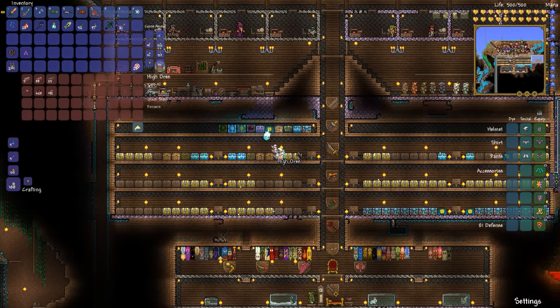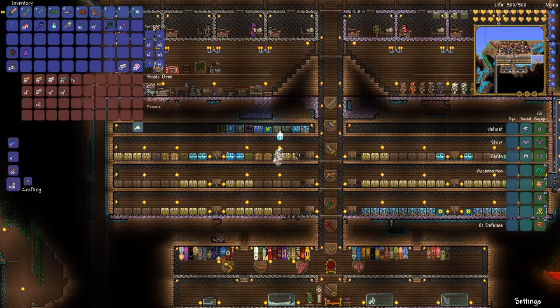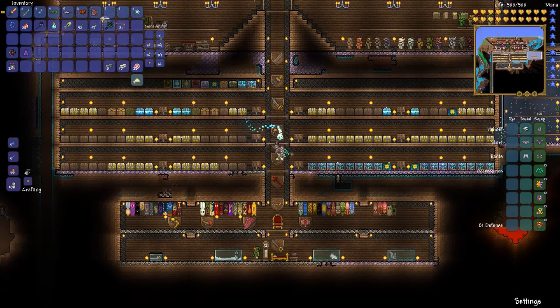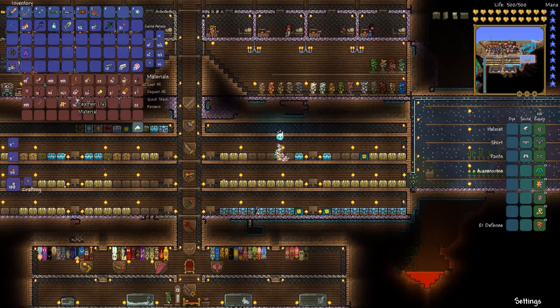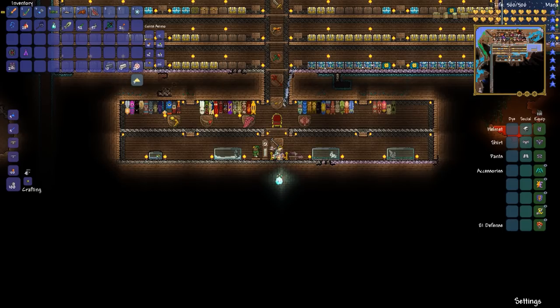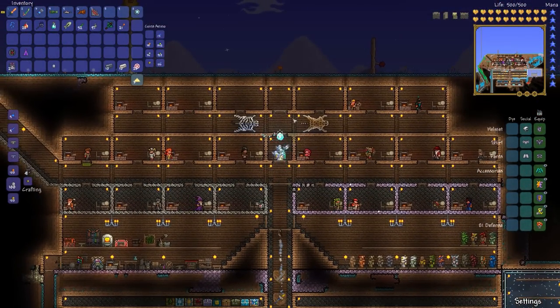Iron bars — we'll just use lead because I believe I have more of that. That'd be in basic ores. I do not have a lot of ore. Anyways, let's just use tin and lead. We should be able to use that. I should go mining sometime. I need to use more tin. And finally, we need the illegal gun parts, but I don't think I have any of those. I'll just check my materials. Yeah, we don't have them, so we need to buy those. I believe you can only buy them at night, which is fine. I believe they're 75 gold.